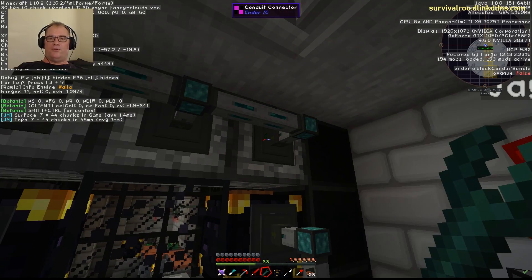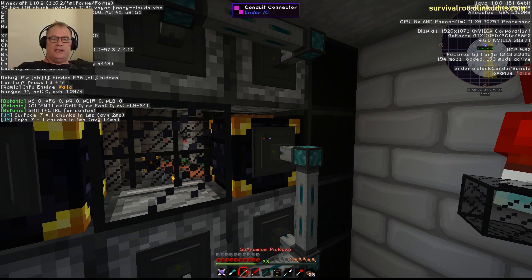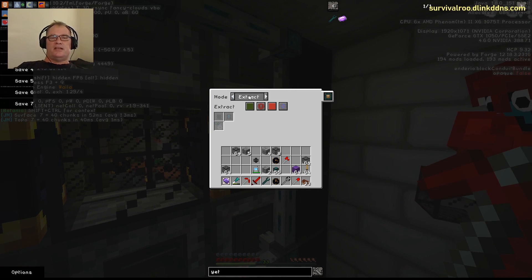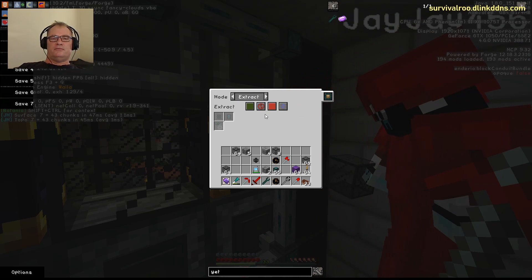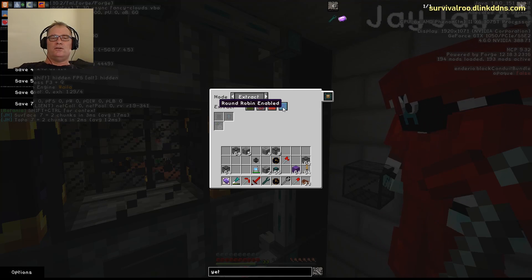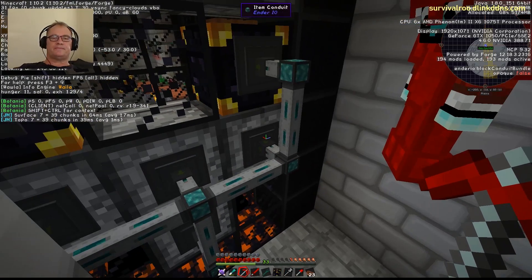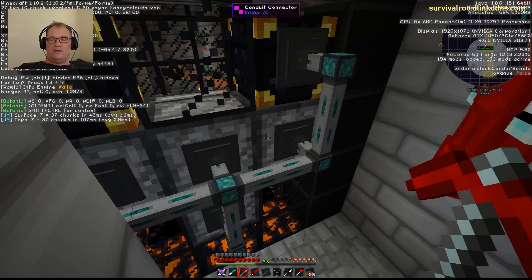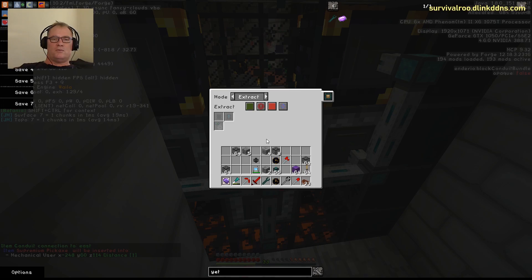Right-click the conduit on the ender chest — you can see it's set to extract. Make it always active and set the last button to round robin enabled, so it fills them all up evenly. On the other conduits going to the mechanical users, set them all to insert.